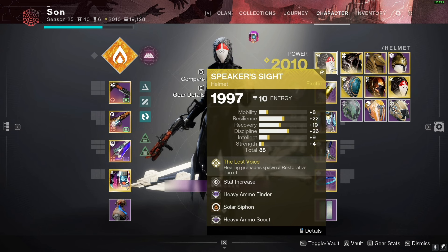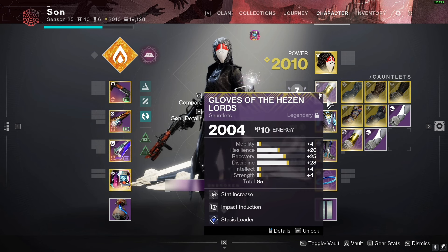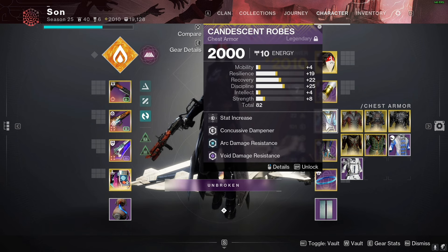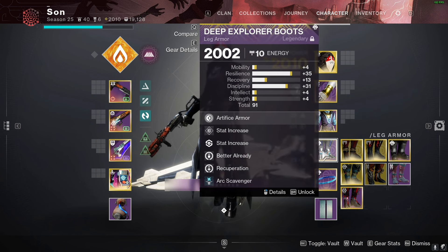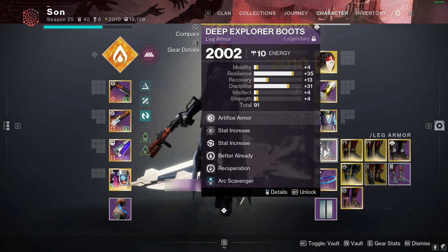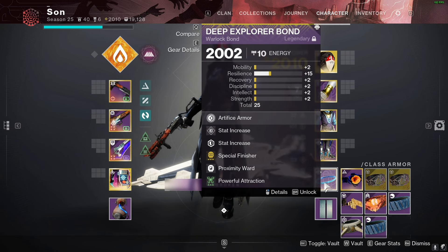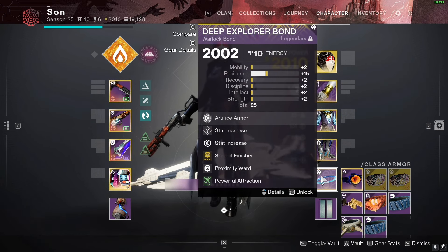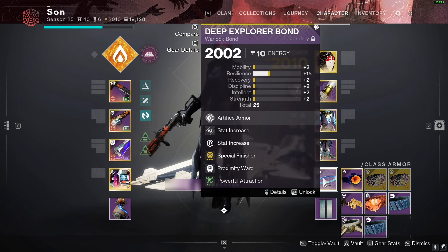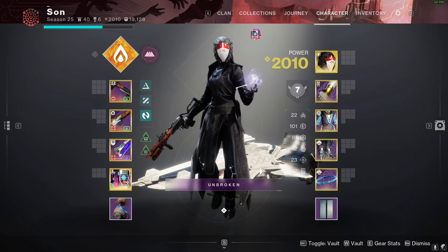Quick rundown of mods: Solar Siphon, Heavy Finders, Scouts, arc and void scavengers for the Scorn enemies. The loader affinity is wrong but that's a very small fix. On the class item: Special Finisher, Powerful Attraction to get orbs consistently.